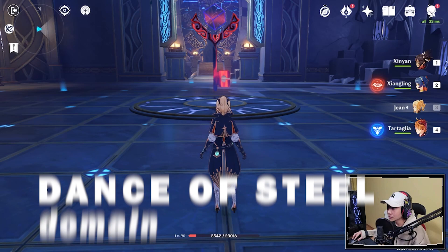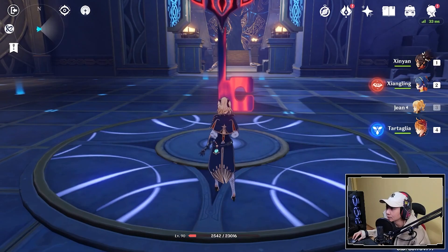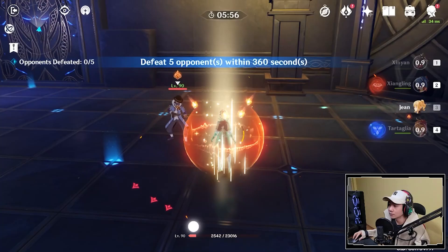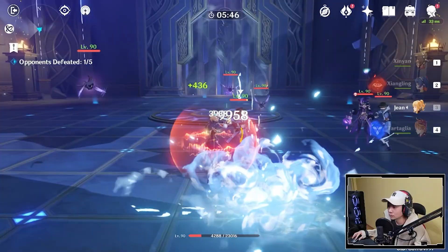I'm in the Dance of Steel dungeon. I'm going to use the two fire buff. Use Xinyan's E for the extra physical damage, and I'm using Child for the extra normal attack. So pop Xinyan, do this — 41,000 damage. Not bad.